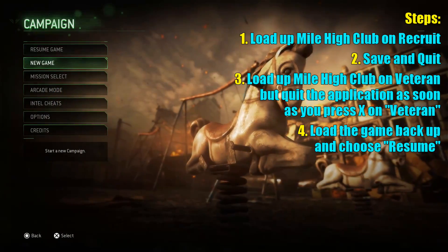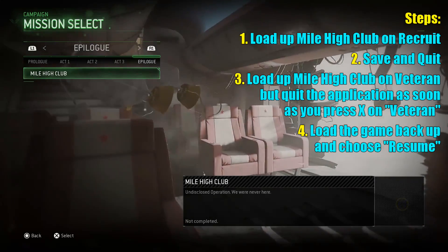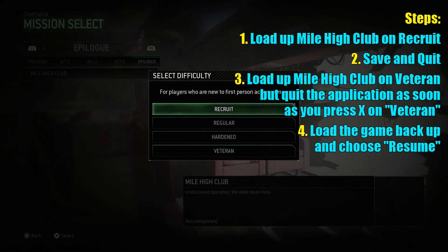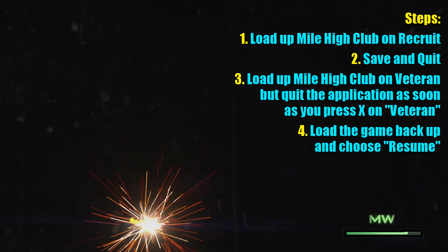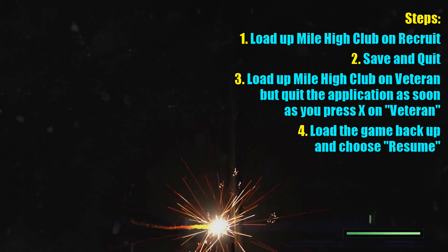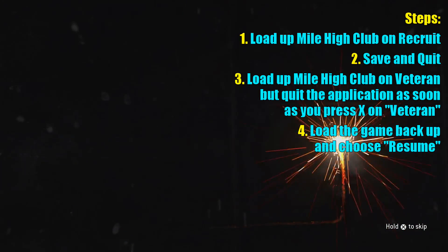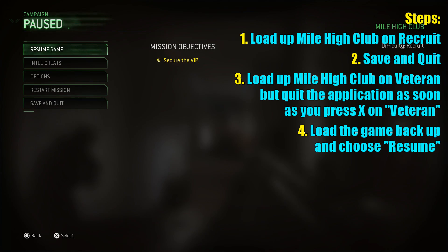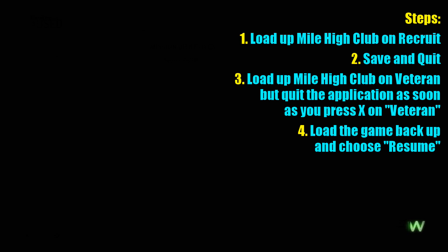Starting off here on the main menu — you do need to complete the game through on any difficulty to unlock the Mile High Club epilogue mission. Once you've done that, start it up on recruit to begin with, and then once it's loaded we're going to save and quit. That's going to create a save point on the recruit setting, and we're going to kind of overwrite some of those recruit settings onto the veteran difficulty. Once we're loaded in, quit straight out and then start it up on veteran.